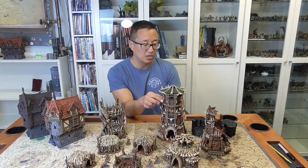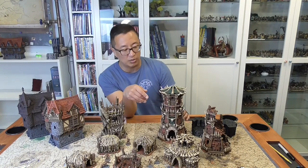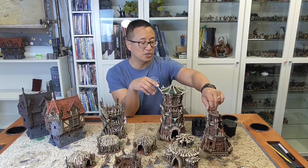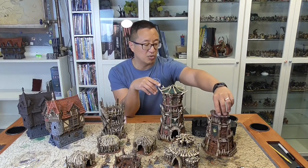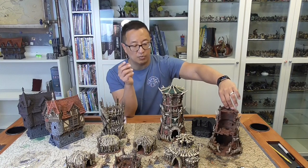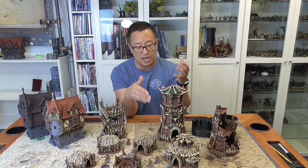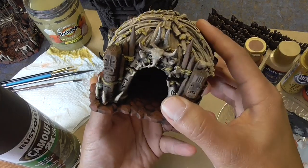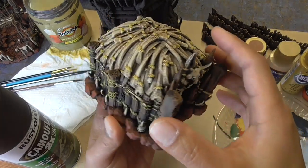I also have the ruined version, which is fairly impressive as well. So let's go ahead and get into the tutorial on how I painted this tower and take a look at the paint scheme for the tribal set.